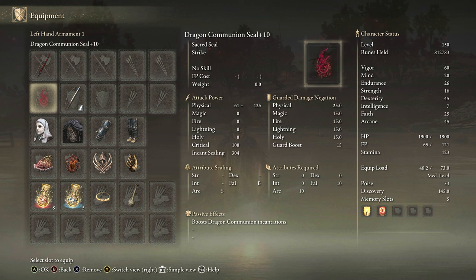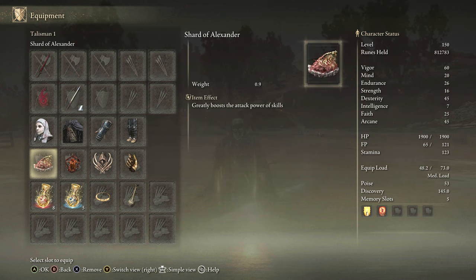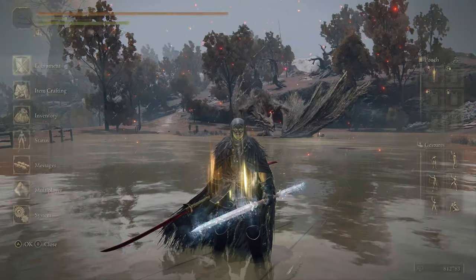For equipment we have Eleonora's Poleblade plus 10, a regular twin blade in cold with Chilling Mist, Raptor's Black Feathers, White Mask, Shard of Alexander, Lord of Blood's Exaltation, Claw Talisman, Millicent's Prosthesis or Ritual Sword's Talisman, Thorny Tear, and Faith Tear.